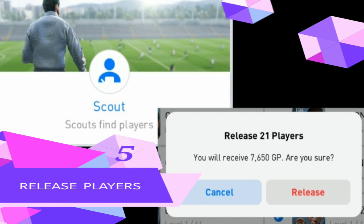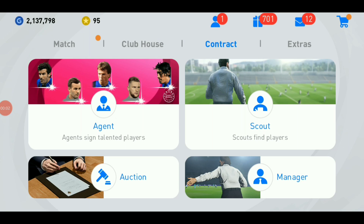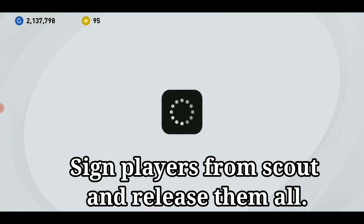Number 5: Release players. Sign players from Scout and release them all to earn GP.